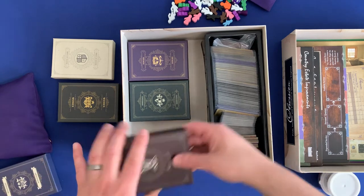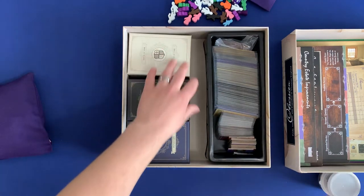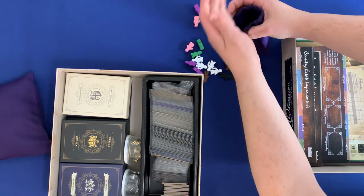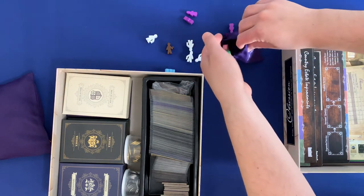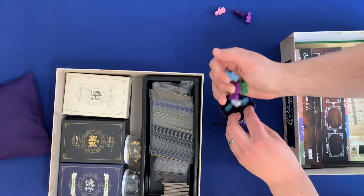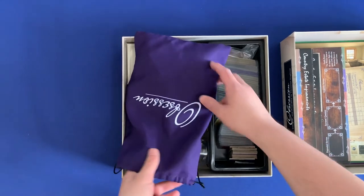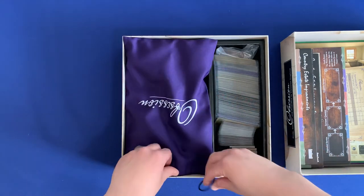Now let's go ahead and put it away. First off, the different family boxes all go in here. The coins slide in on the side. We put the workers back in their bag — cinch that up — and it goes right here. On the left side we go ahead and put the tiles in. When you put them down, you can pat the bag a little bit so the tiles shift and it becomes more flat, so you don't have bulges on either side.